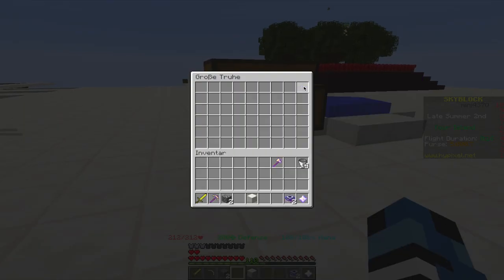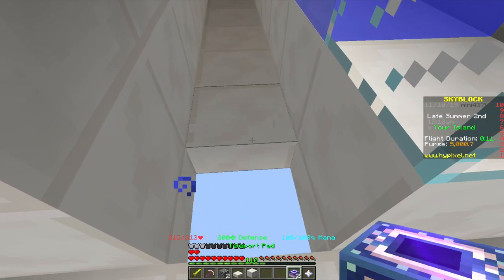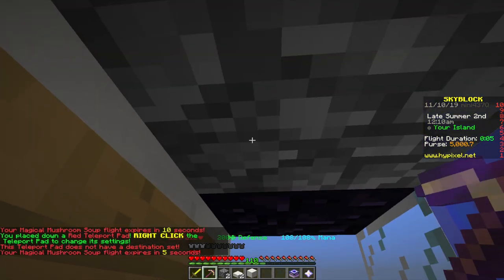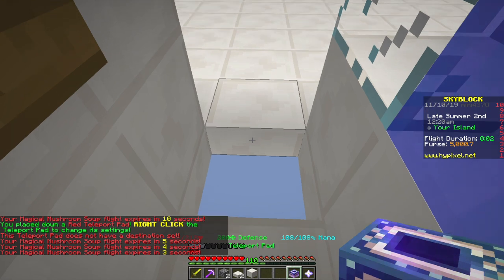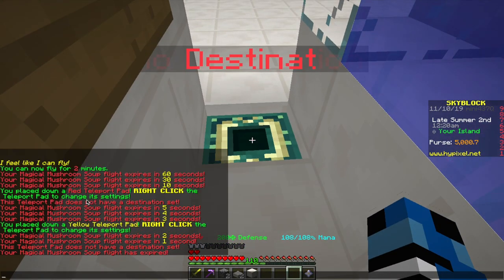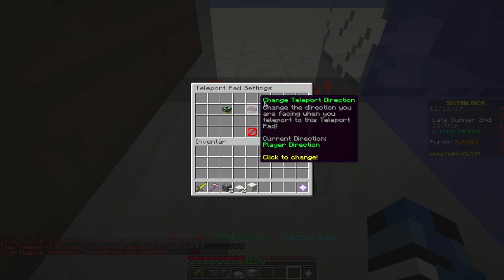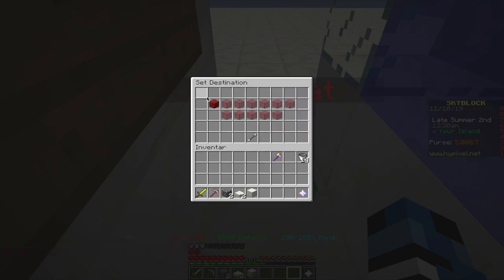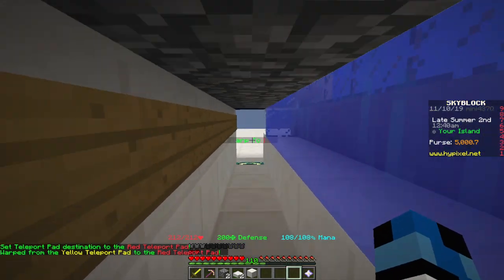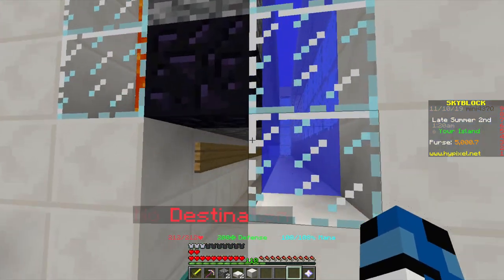Next, take your teleport pads, create a hole here, and put one teleport pad here and the second one right under the next obsidian. This one has no destination set yet. Looking in chat, this is the red teleport pad - the first one. Set the destination: 'change destination red teleport pad' - finished. Now as you run along it will keep warping you back to the start. That's the building part done.